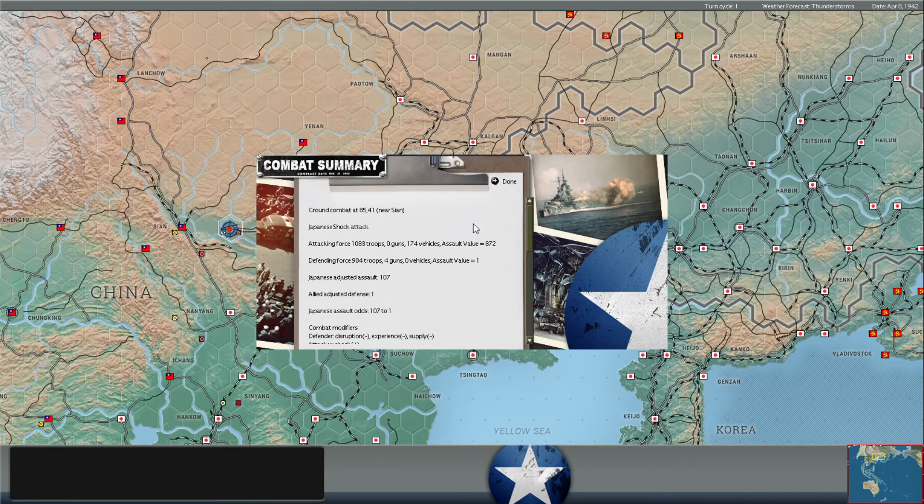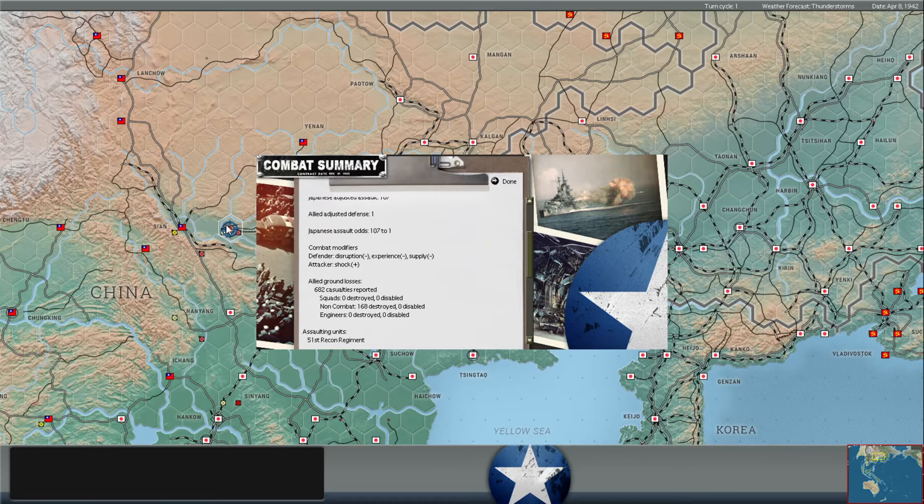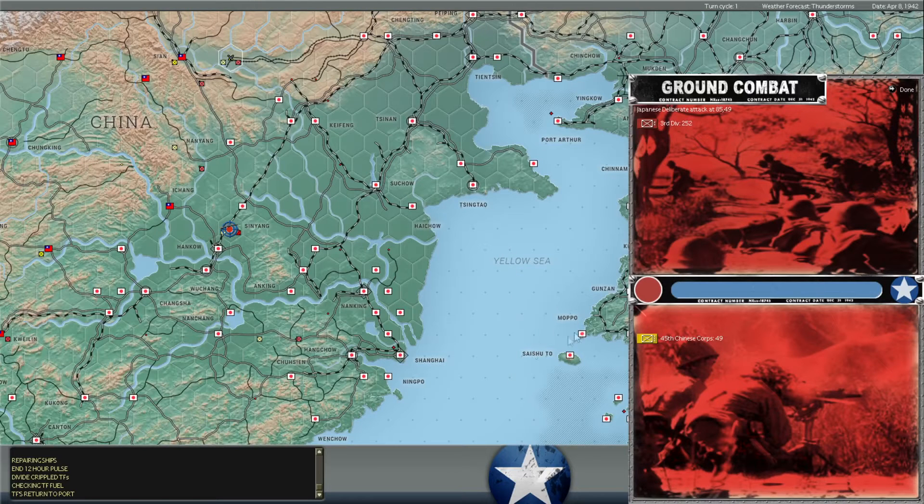It looks like the rest of their units didn't make it into the hex this turn. You can see a whole bunch of tank regiments and one armored car regiment — they attacked and did heavy damage, but I'm not sure if they took the hex. I guess we held. I'd love it if they attack us again and then we all die. I hope they destroy that unit and it doesn't retreat — I can't imagine that unit can take much more.